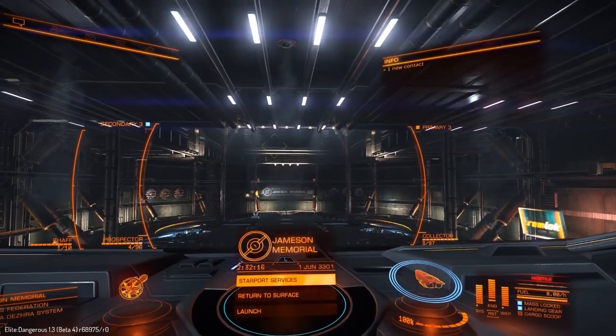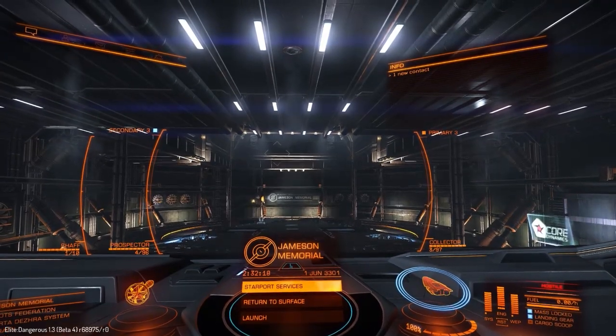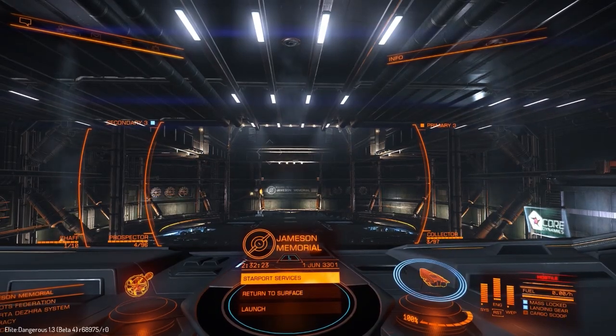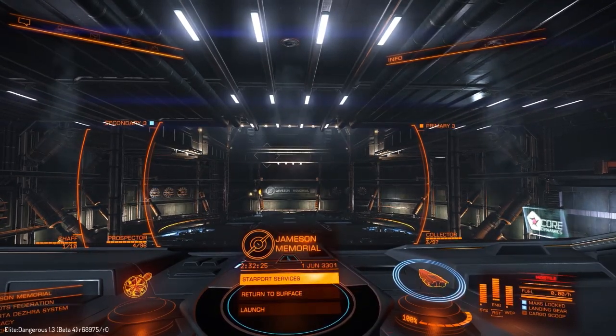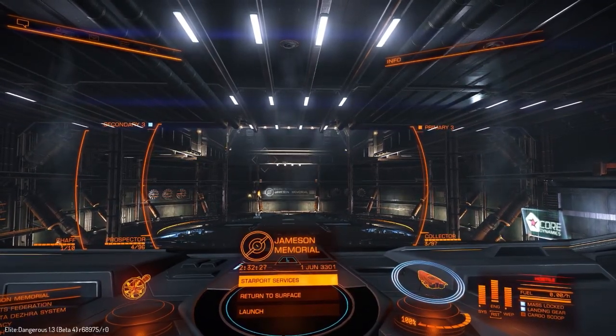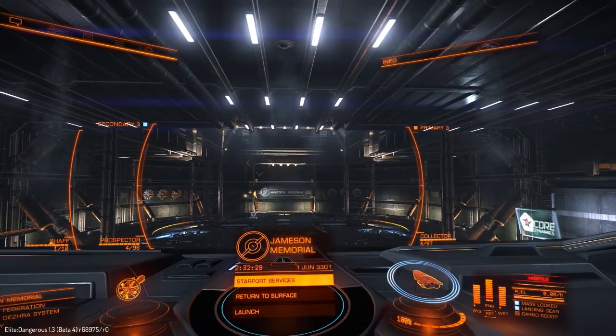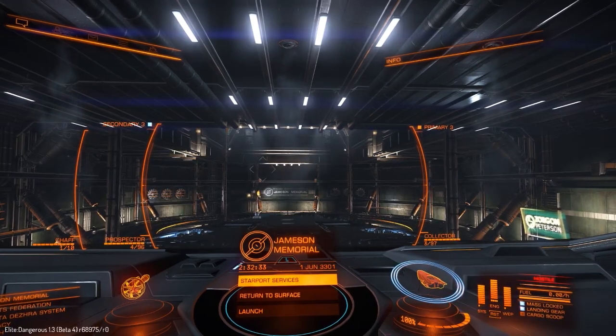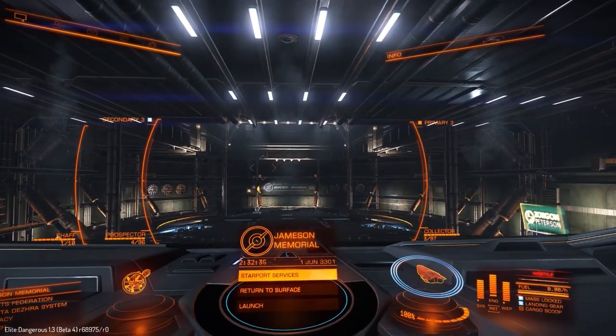Basically, each drone transfers one unit of fuel to your target ship. I think the prospecting ones and the collecting ones are going to be more useful — more people are going to be trying these because I don't know how many people have actually run out of fuel ever. But also I think they're a bit easier to test. So anyway, let's have a look at the loadout I'm using for this.